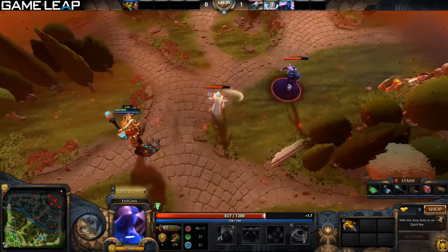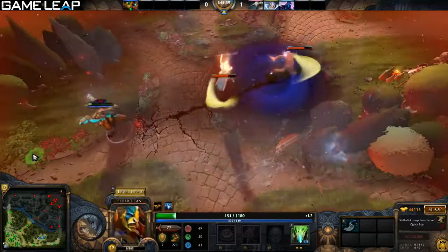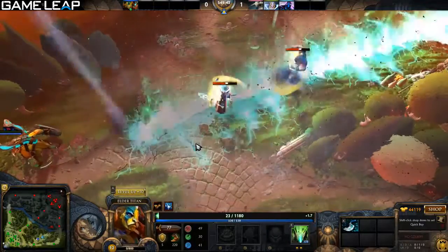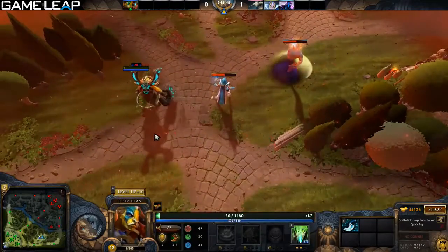The pull from Earth Splitter interrupts channeling spells, so it's great for cancelling Black Hole, Crystal Maiden's ult, Witch Doctor's ult, etc. Now I'm going to go over some tips and tricks with using all the abilities, now that we know how they work.